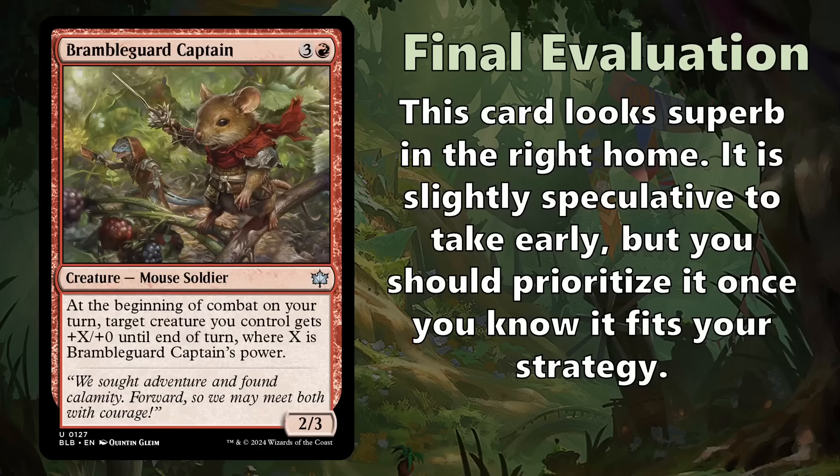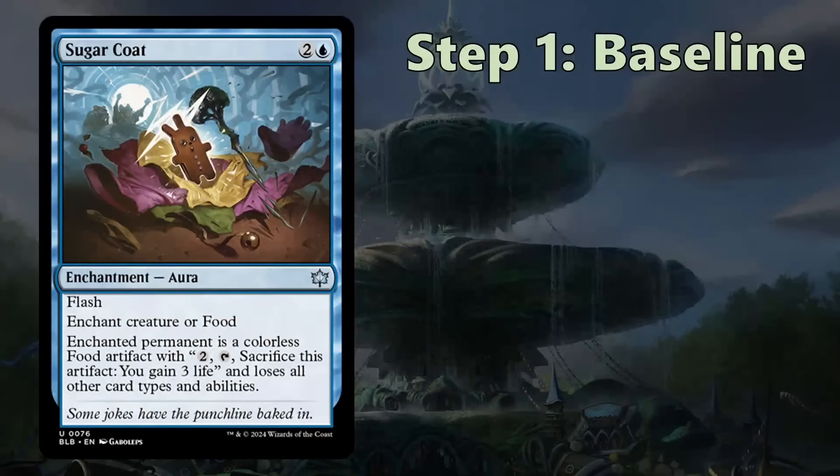Now we're moving on to Sugarcoat. I'm really glad Wizards gave me two very different preview cards, because Sugarcoat is a spell — specifically a removal spell — which gets evaluated quite differently than a creature. The way we're going to do the baseline evaluation is with a series of questions.